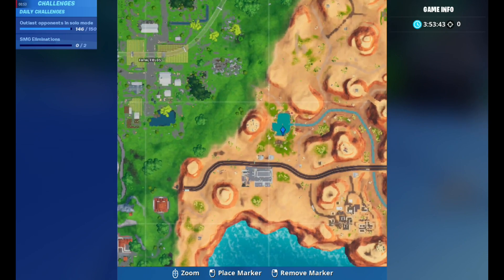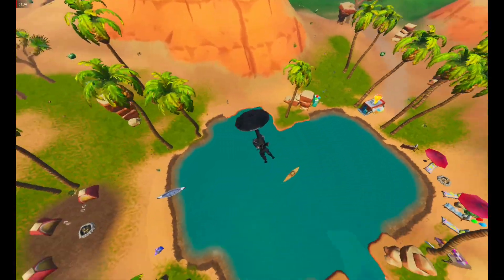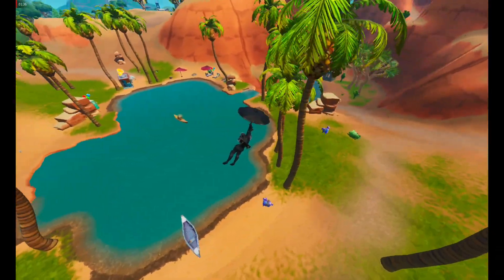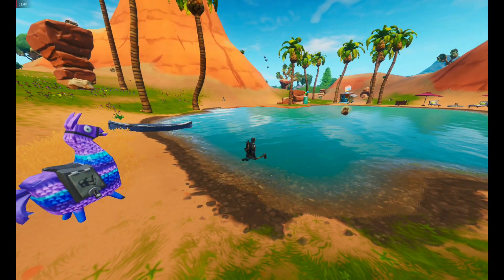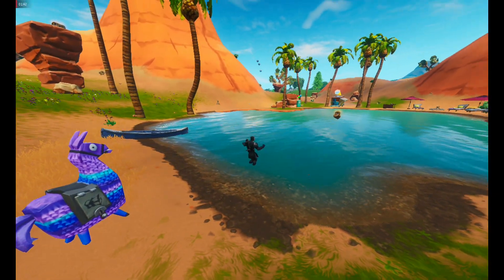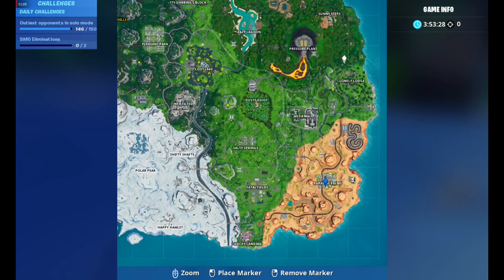The next location is in the desert, near the party beach location. We're in the boat here. The last location of the Unicorn Floaties is at Lonely Lodge.